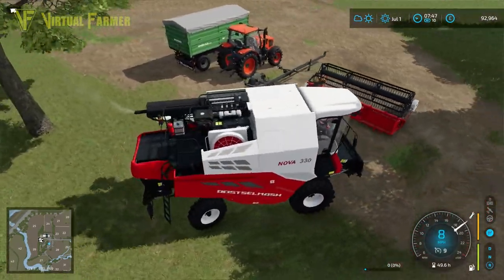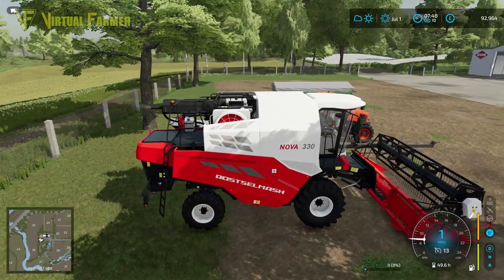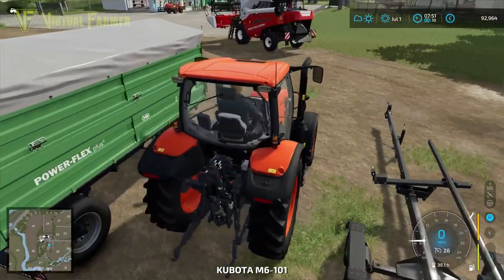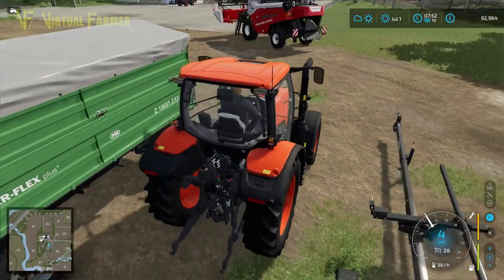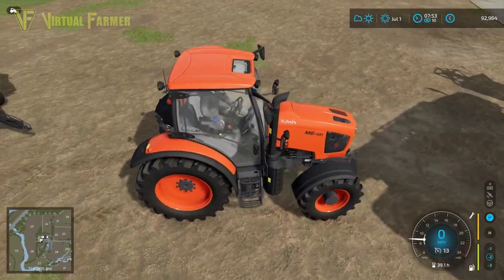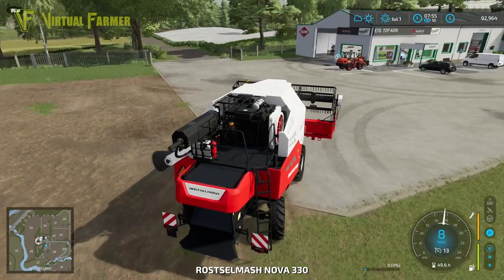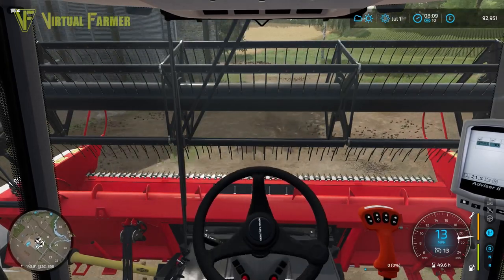We don't need the header trailer — it's a very small header and we should be able to get around the map with it attached to the front. We'll grab our Kubota for behind. This is actually a really good little setup — a great little M6, and that Rossler Mash combine I like a lot as a little modern combine to have kicking around. It works really well. We'll get this back down to our farm.